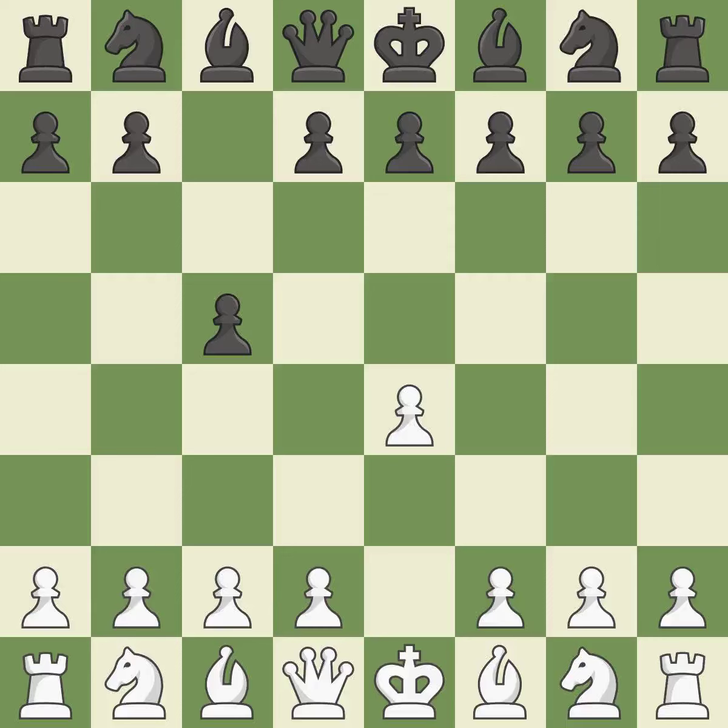The c-pawn in the Sicilian Defense controls the d4 square. Nf3 moves the knight toward the center in anticipation of a pawn push on d4, where it will be ready to retake the piece if Black captures on d4.